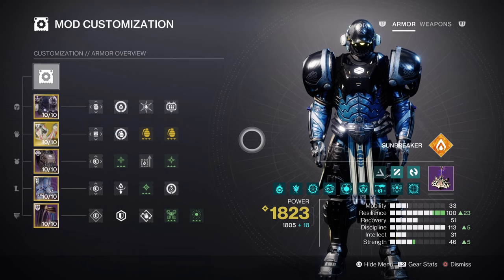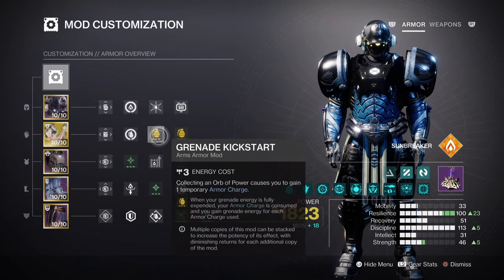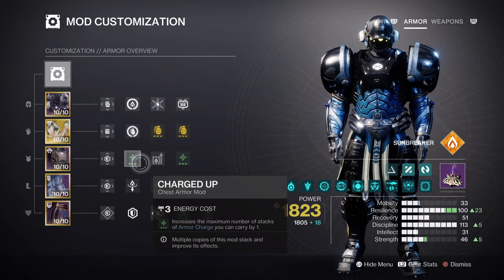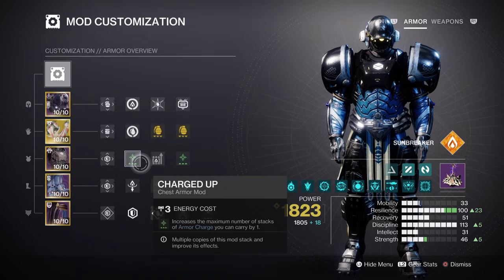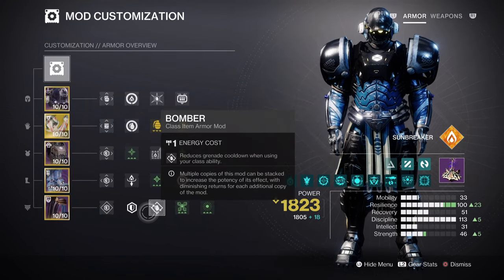Discipline is at tier 10, which grants a 37-second cooldown on our fusion grenades. If you end up going over the cap, I would invest the leftover stat into strength, as that will be used here and there as well. Since our charge rate is already quite high and doesn't need many additional mods, applying a few extra things as backup can help when things go wrong. Outside of Ember of Blistering, we are also using Grenade Kickstart x2, Charged Up x2, and the Absolution and Bomber mods. With Charged Up, we'll have 5 charges overall and 2 Kickstart mods, allowing 16 to 45% grenade energy regen back depending on how many charges we retain.